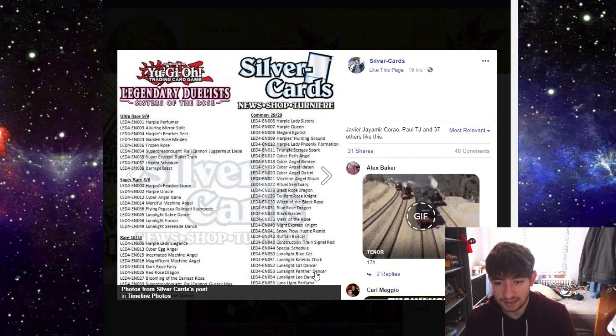As far as Cyber Angel stuff goes, they hit the cards they needed to - Ritual Sanctuary and Benten. All the rest are cents, a dime a dozen. Benten is actually almost two dollars and Ritual Sanctuary is a couple bucks because it sees play in Herald decks and other decks, so it has some cross-archetype value.